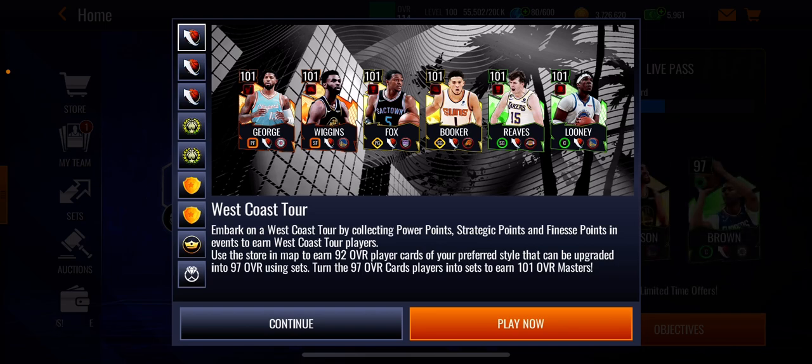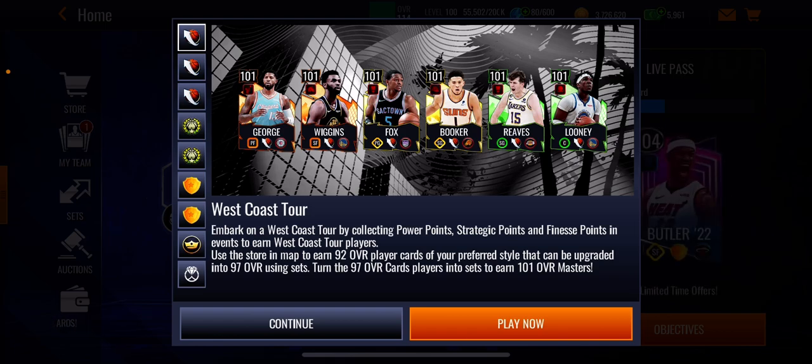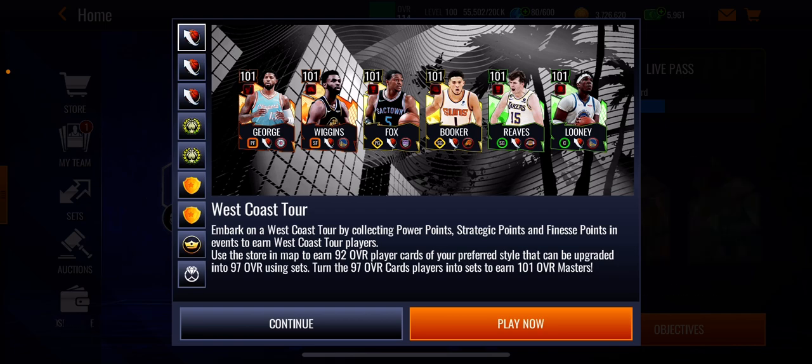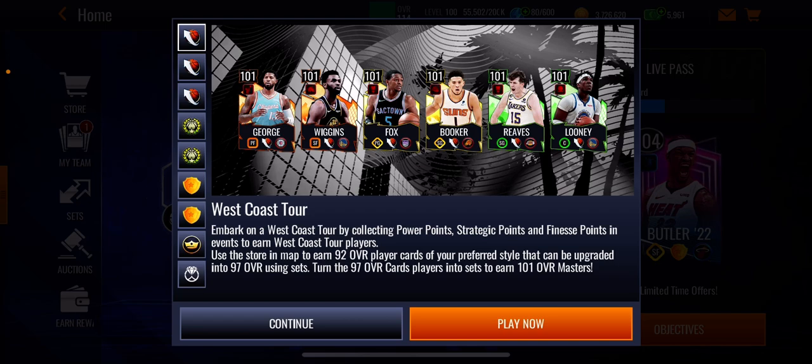You guys can see here we got the West Coast Tour promo. These are the players — embark on a west coast tour by collecting power points, strategic points, and finesse points in events to earn West Coast Tour players. Use the store and map to earn 92 overall players of your preferred style that can be upgraded to 97, and using sets turn the 97 card players into the 101 overall masters.